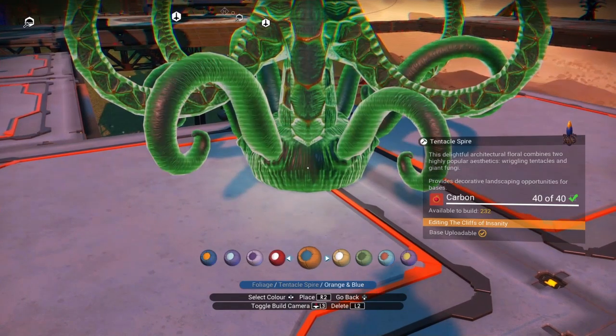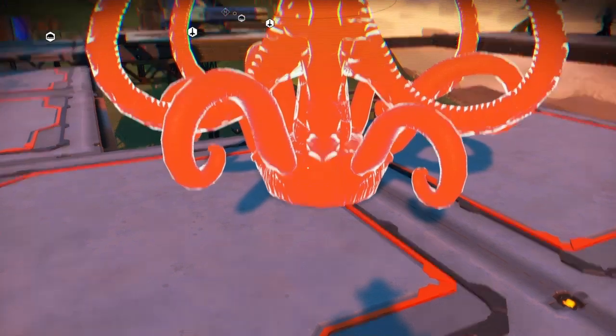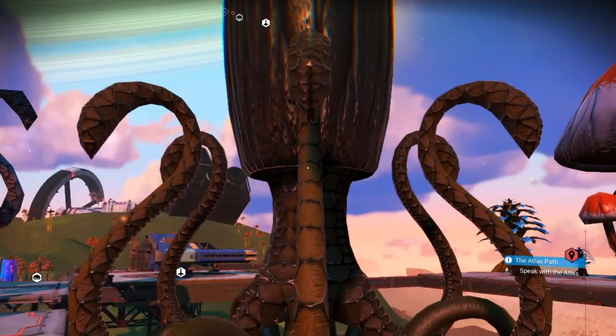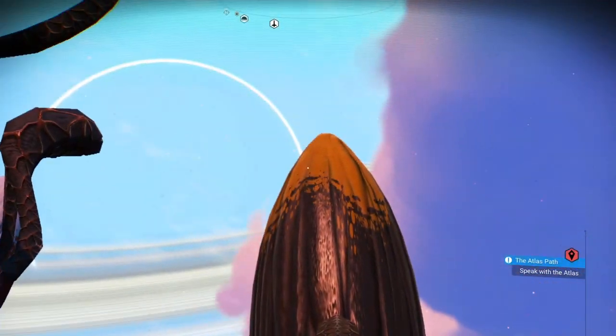Let's do a Tentacle Spire. Let's make this one black and yellow. It looks like black is the main color and yellow is the tip.